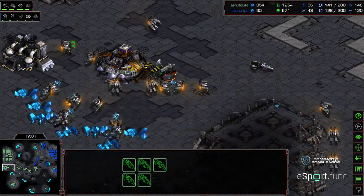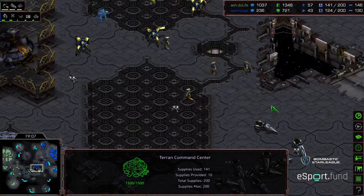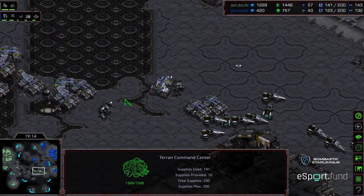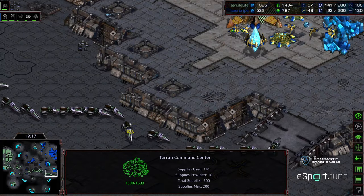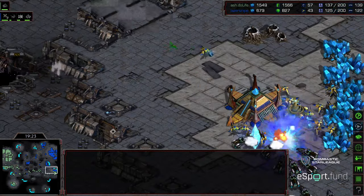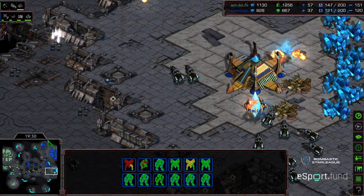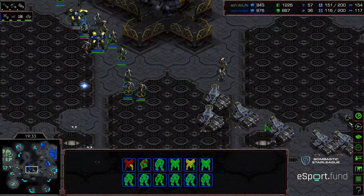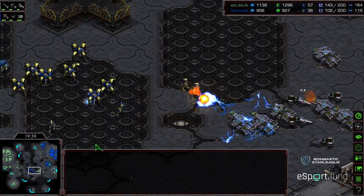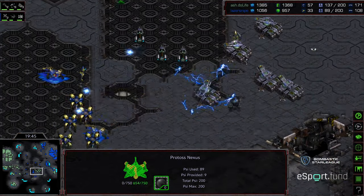And Duelife again up in supply. Natural expansion is looking thin, main is mined out, but two additional bases have been established. All Duelife has to do here is kind of cut the map in half, do a little bit of map control, keep Laser Snipe's army small so there's not going to be any backstab recalls. But as he's doing that, he's actually pushing in and taking these additional bases out. Laser Snipe just hasn't had the ground army or the positional awareness to really engage these armies, and with those siege tanks in the background, I don't know that he's going to really be able to reinforce into this.